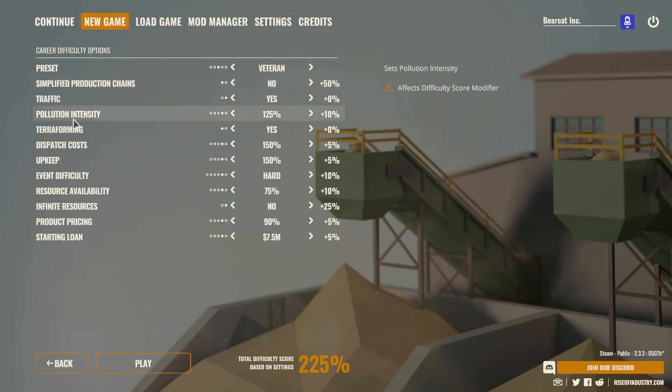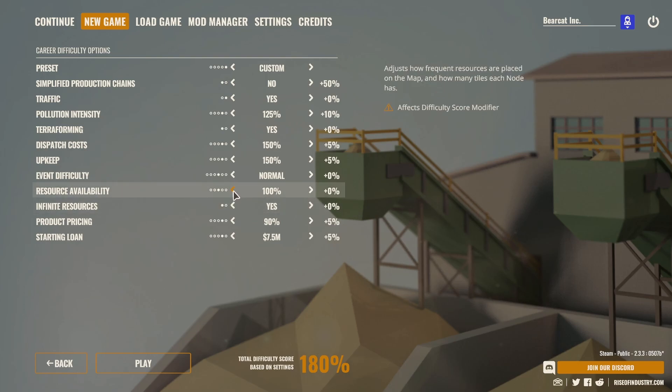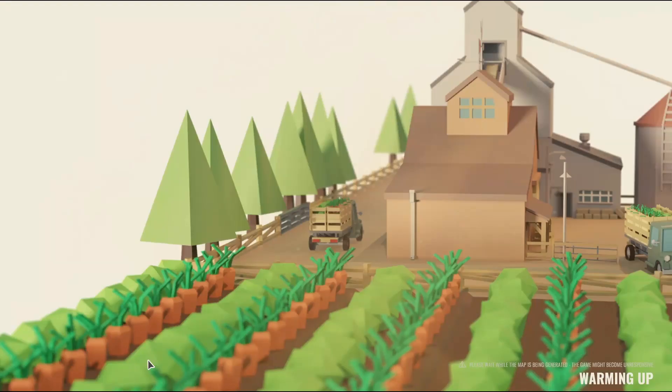Veteran mode makes your math a little bit harder to do. The pollution intensity is up, dispatch costs are up, update costs are up. What I do is back off a little bit — I'm still learning the game — so I backed off the event difficulty to normal. Resource availability I went up to 100%, and then I put back on infinite resources. That brings me to 180% on the difficulty — that's kind of the level I'm playing at.